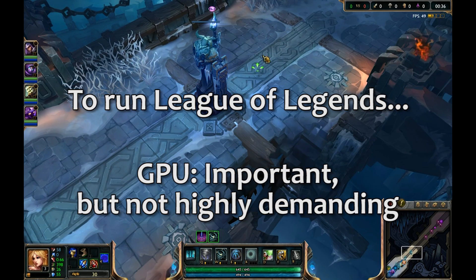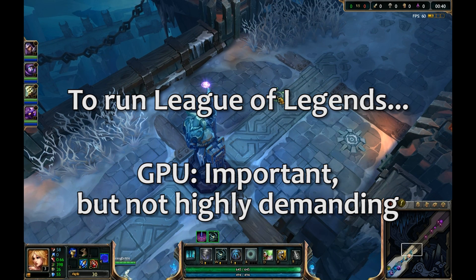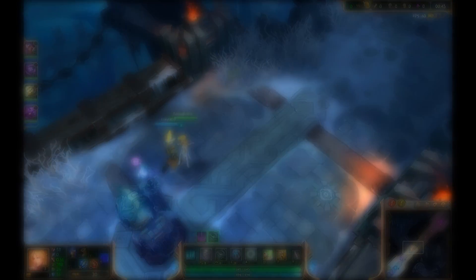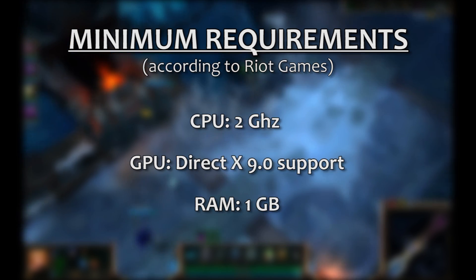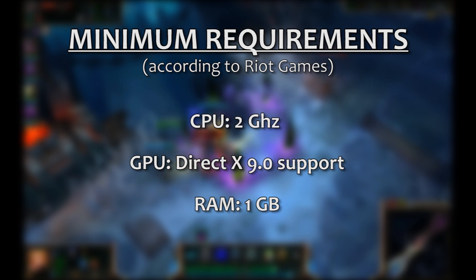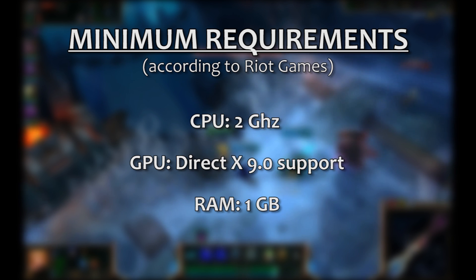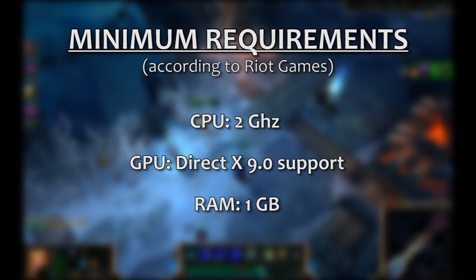Even when it comes to graphics cards, you don't need much to get by on lower settings, but you will need a good mid-tier card to really get the most out of the game at 4K resolution or with multiple monitors. Let's take a look at the minimum requirements according to the developer. You could scrape by with a 2GHz CPU, and they don't specify a graphics card as long as it supports DirectX 9, which any relatively modern card will do. Even an integrated graphics system can probably run the game on low settings and with a low resolution. You'll also need 1GB of RAM.